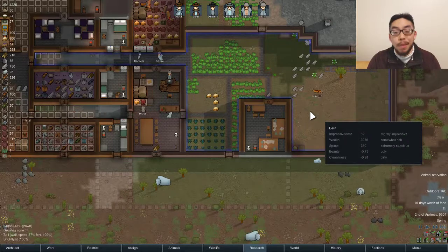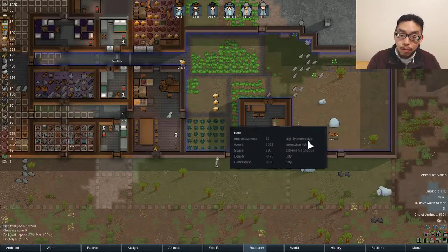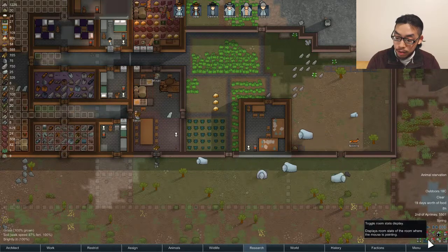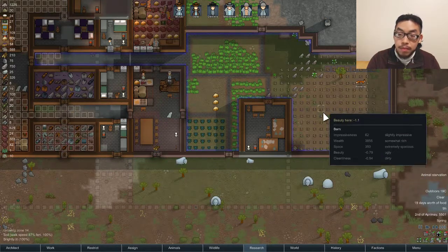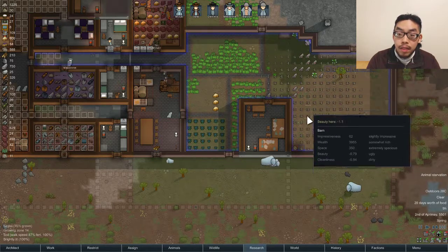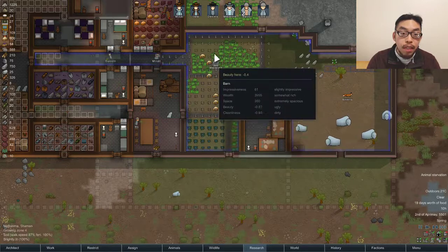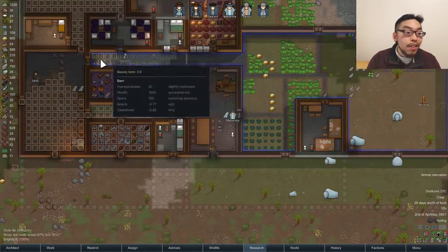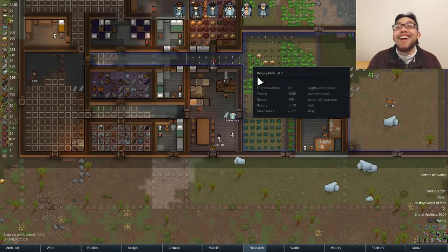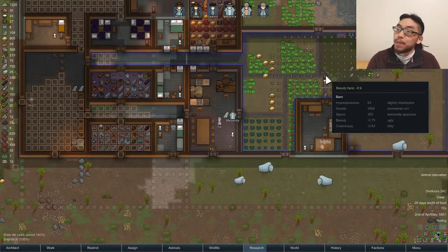Slightly impressive barn. What's so impressive about it? Is it the flowers? There's no more flowers, so I don't know why it's so impressive. That's a three — everything else is negative ones. Oh, probably because of all these tiles and stuff. That's why it's so impressive. If I remove this, then this will be impressive and this will be not impressive.